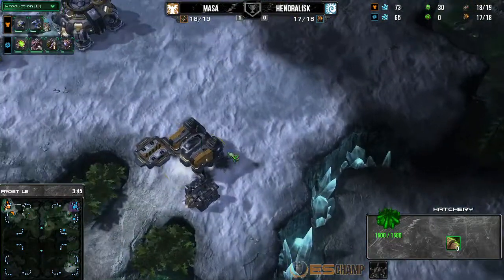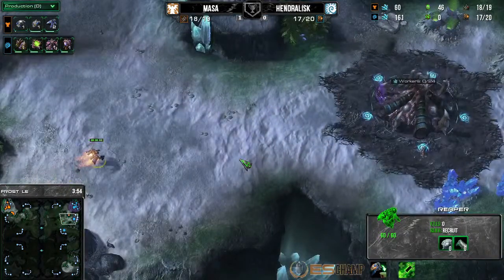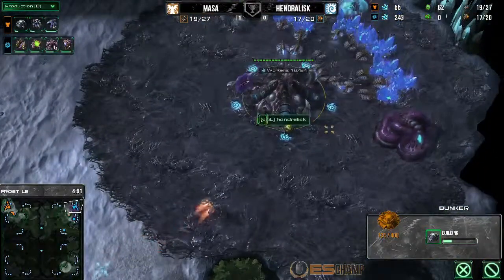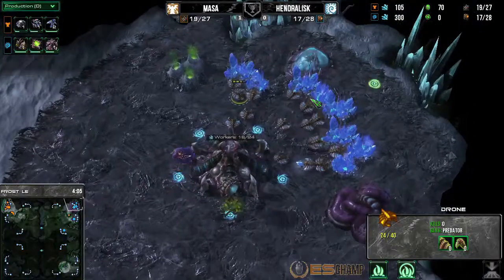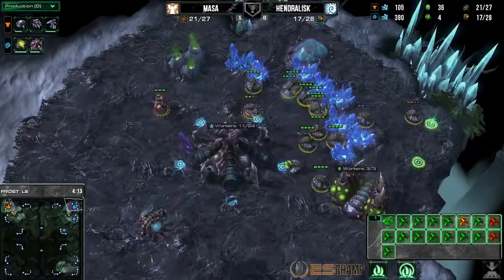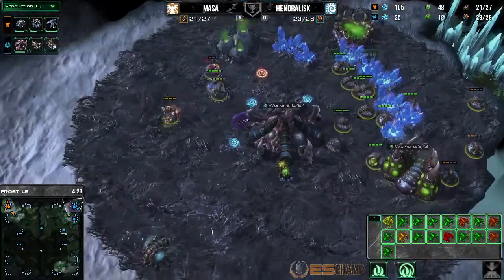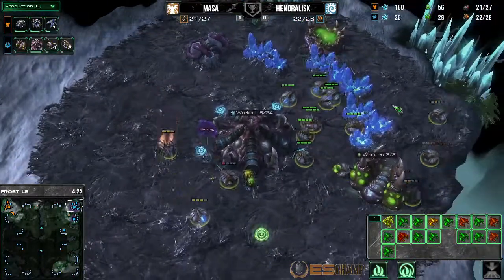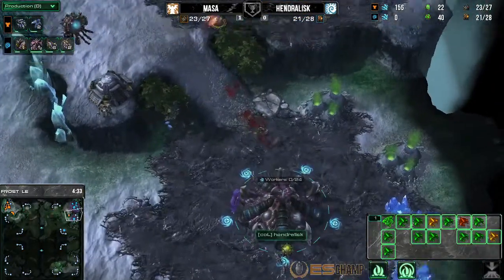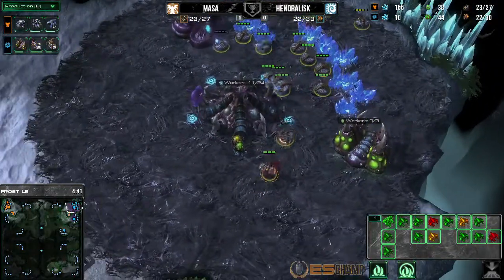Masa just with the double Reapers — it's his TvZ opener. We didn't really lose out any time. We are going to get a bunker down there, so early aggression might really pull off for Masa here. It's his best of five and he is only up 1-0. At this point he can do pretty much any kind of composition he wants. But we don't even have the Spawning Pool because we went for that early third — extremely early for Hengilus. So he's just going to have to dance around with his drones, and finally the first fatality will drop. More Reapers are going to be on their way.